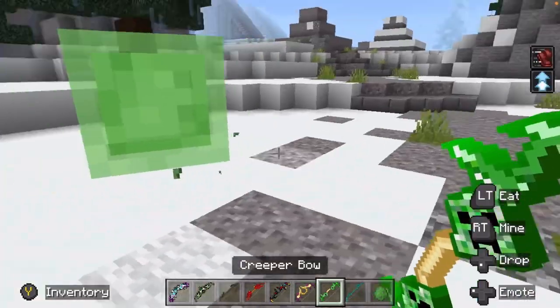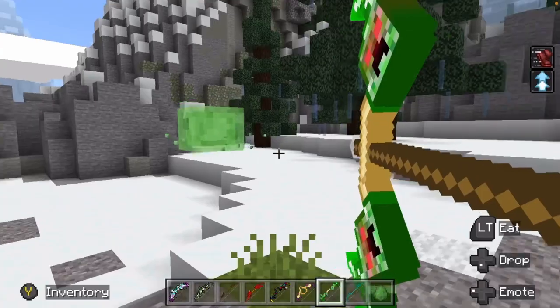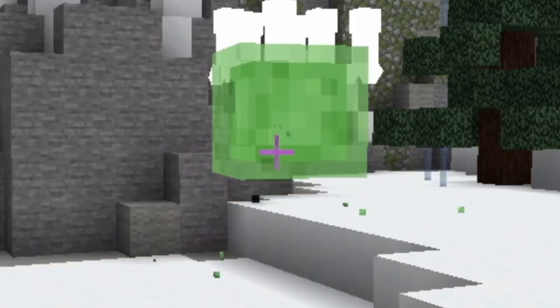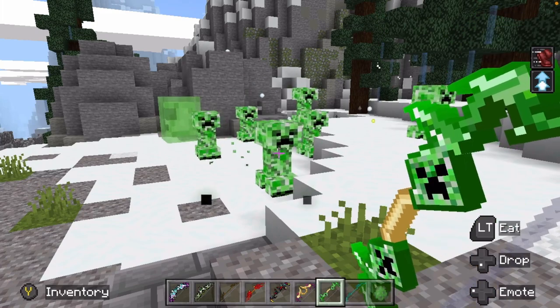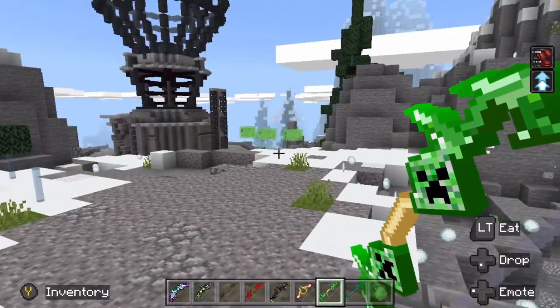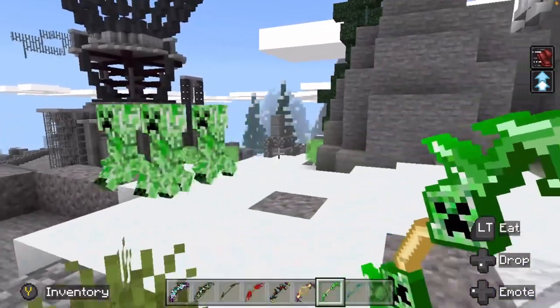Next up, we're going to shoot a mob with a mob — Mobception. We got the creeper bow. It just shoots a crap ton of creepers. Warning: could do a lot of damage to your base. Shoot with care.